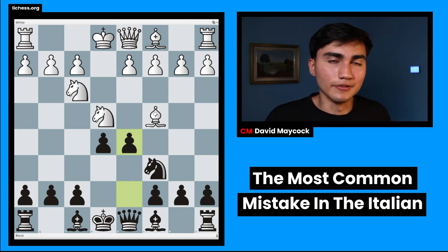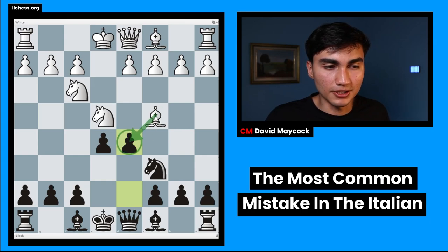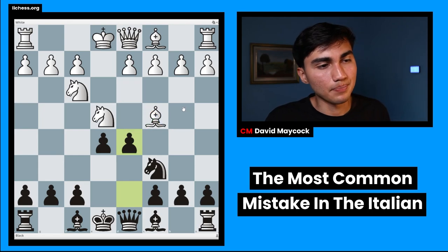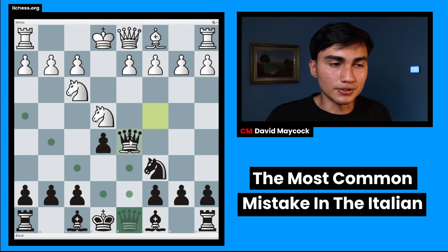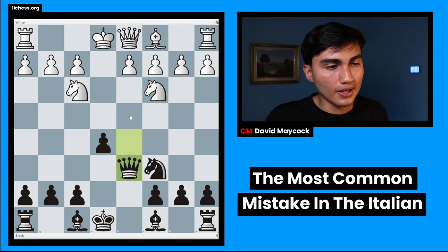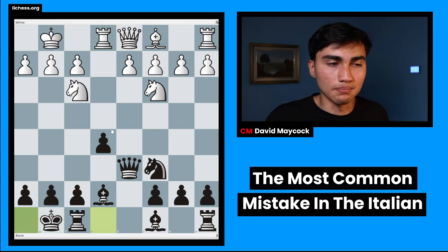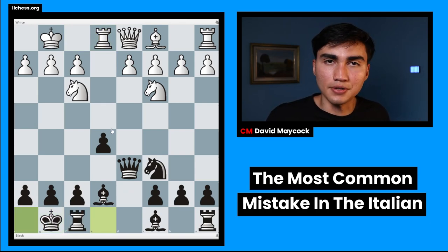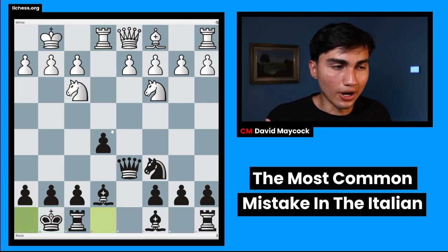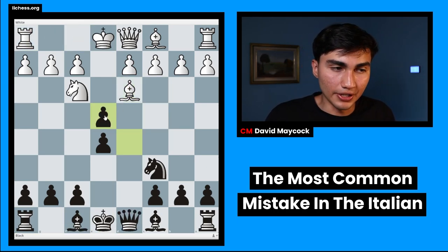In this position we divide into three different lines: bishop b5, bishop d3, and a third. With bishop b5, bishop takes d5, you just take, knight c3, you play queen d6 — a strong move. You have the center, you have the bishop pair. After something like this you have a nice position as black, a small advantage. You have succeeded in the opening.